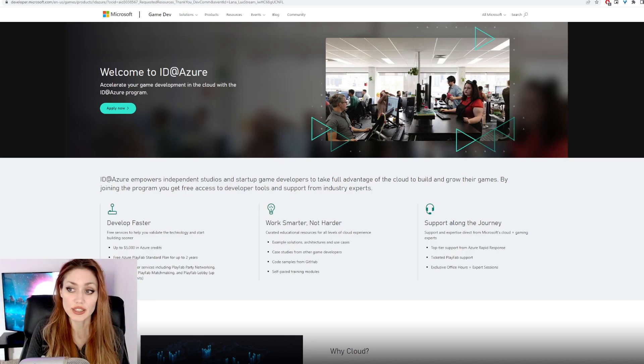Here's the ID@Azure landing page. Some of the things they point out: you can develop faster with five thousand dollars in Azure credits, and a free Azure PlayFab standard plan for two years — which is more than I expected.